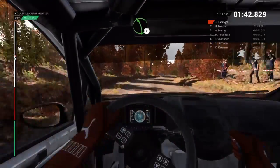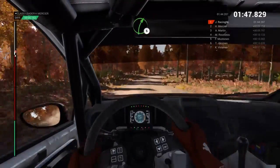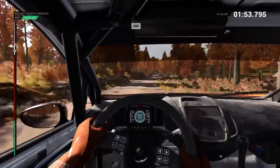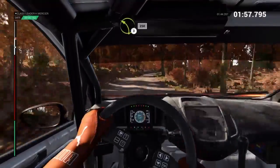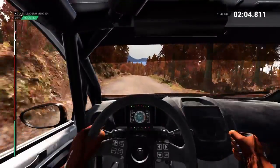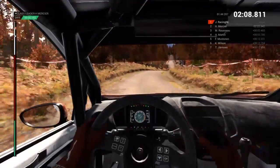Left 5. Left 5, left 6 through dip, right 5 long outside. And left 6. 200. 200, 200 over bumps. Left 3 long, keep it. 250, right 6 over crest. 200.